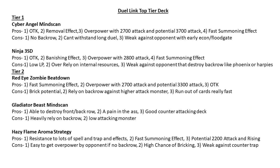Red-Eye Zombie has significantly dropped from tier one to tier two. The pros: fast summoning — three monsters by turn three; overpowered with 2700 attack with beatdown, potentially 3300 if you have three Red-Eye Zombie on the field with beatdown; and OTK potential. The cons: strong brick potential because of few monsters, reliance on backrow against higher attack monsters like ninja or Bickini, mirror wall against Bickini, and running out of cards very fast since everything is milled to the graveyard.